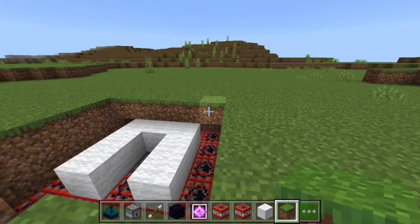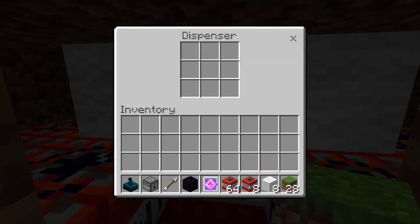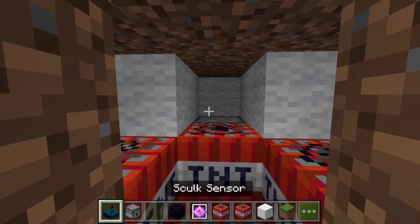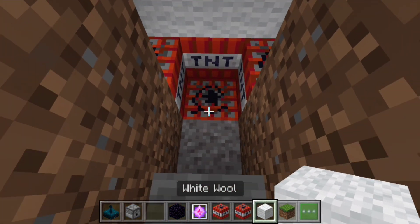Now you want to cover the hole with grass, then go back down and fill the dispenser with one single arrow. Make sure you are sneaking or crouching, then place in the skulk sensor, the wall, and your final piece of TNT.